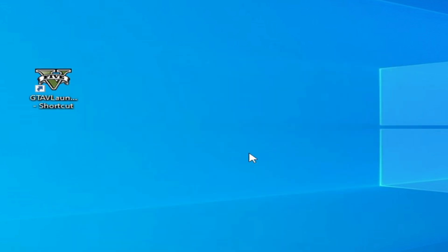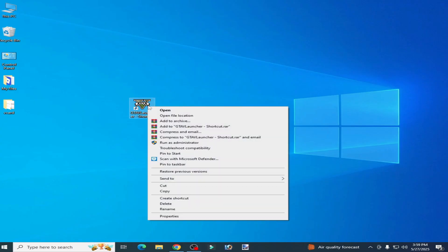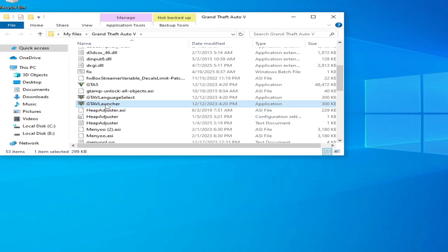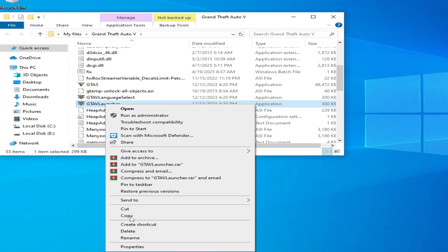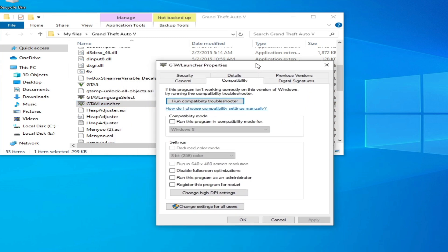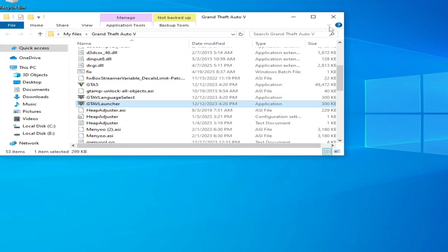Solution number one: right-click on your launcher, open file location, and scroll down. Go to your launcher, right-click and go to Properties, then go to Compatibility. Uncheck this option, check this option, and check this option. Hit Apply and OK, then try again with this launcher.